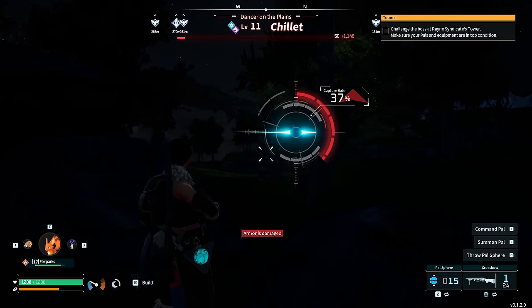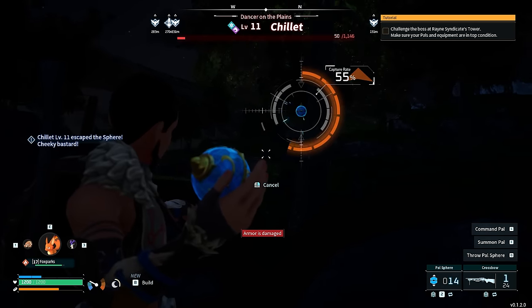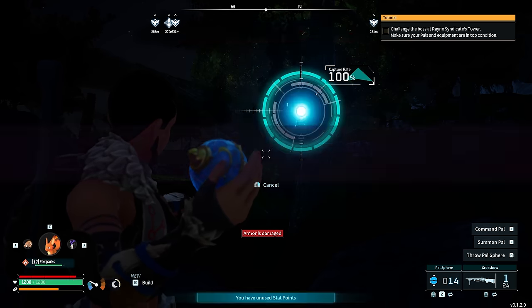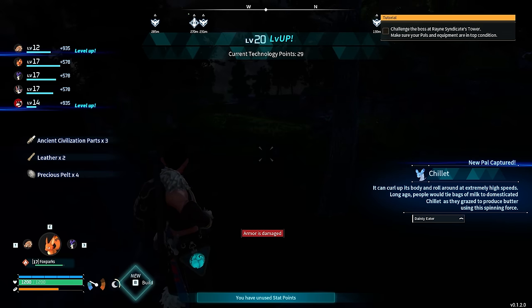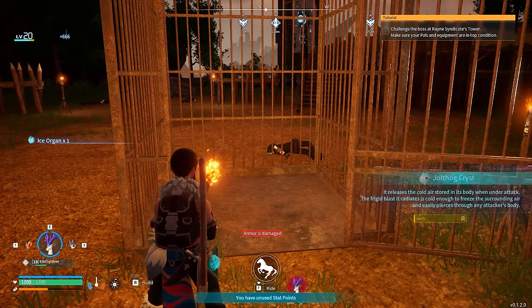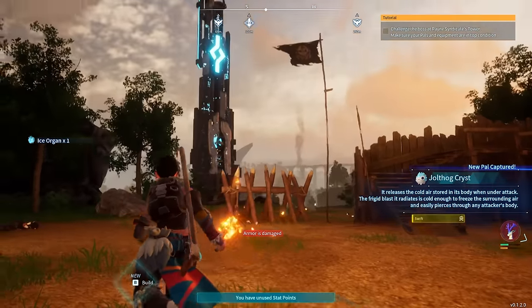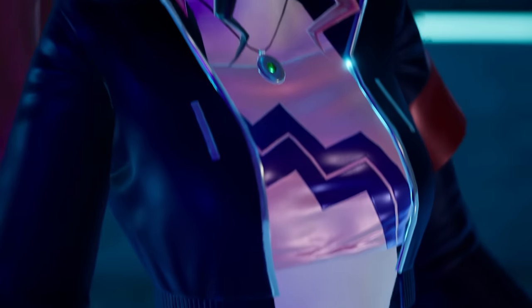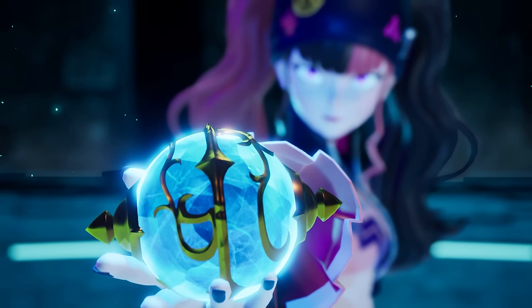We're now going to fight our first boss — this one is known as Chillet, an Ice type. We get it down to low health and attempt to capture it. The lower the PAL's HP, the higher chance you have of capturing it — but here's a tip: the more status effects you can inflict upon a PAL, the greater the chance you'll have to capture it also. We just got level 20. We're going to go to another Syndicate camp and get a Jolthog Cryst — basically a crystal/ice version of the Jolthog, also a hand grenade but doing ice damage.